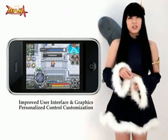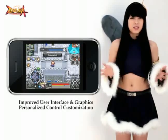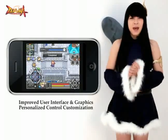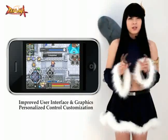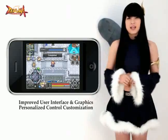In Zenonia 2, the user interface has full-touch features for you to drag and drop your skills or items. Another improvement is the customization of the D-pad, attack, and the quick slot buttons. You can also control the visibility level for all the buttons, so you can even decide to hide them.